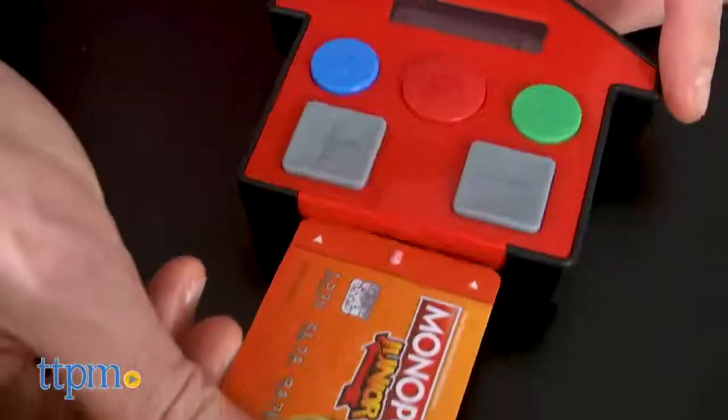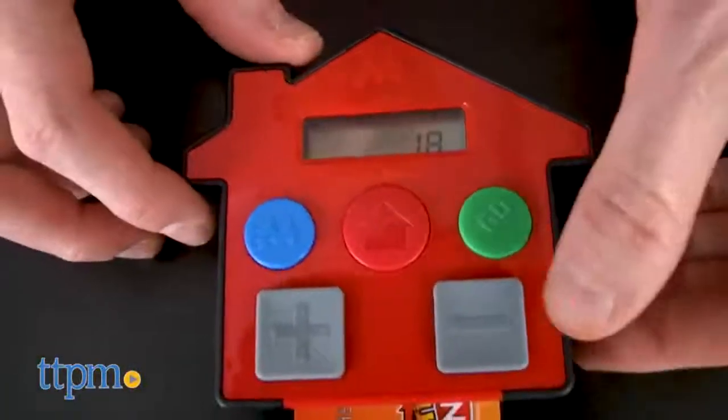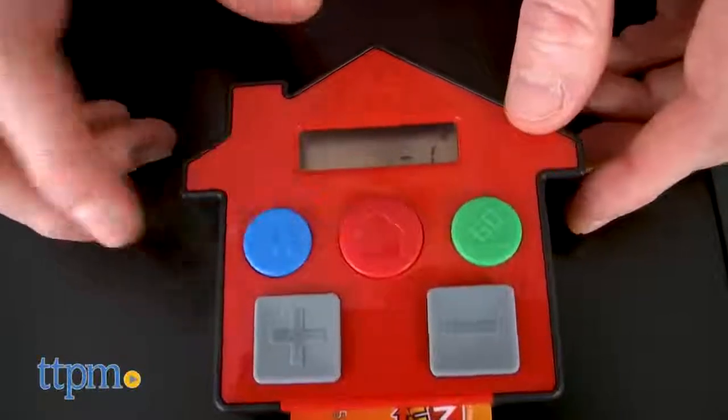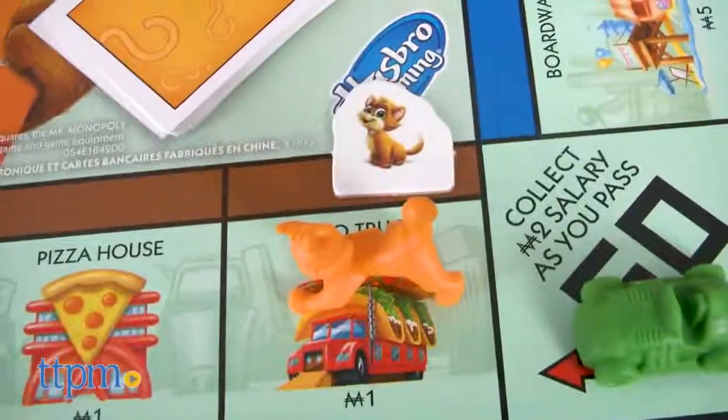The electronic banking edition of Monopoly Junior follows the same general gameplay of any other version. Move your game piece around the board, buy properties, and collect more money than your opponents. In this version, the game pieces are very kid friendly.